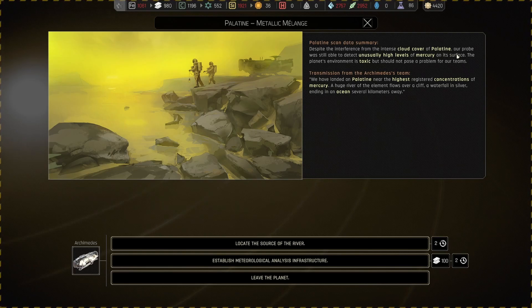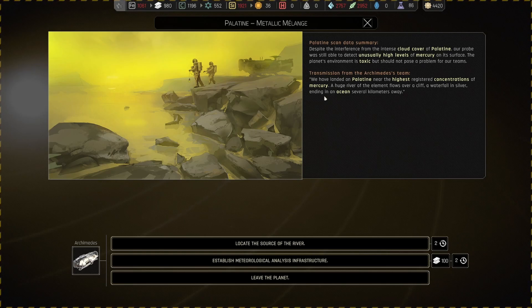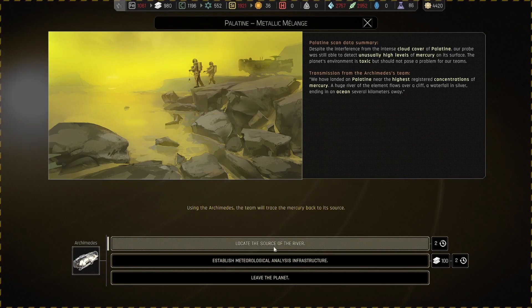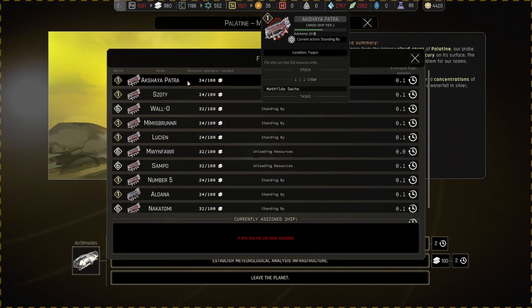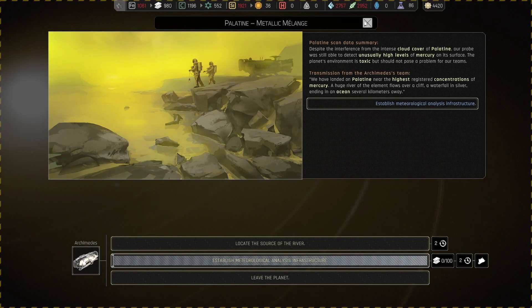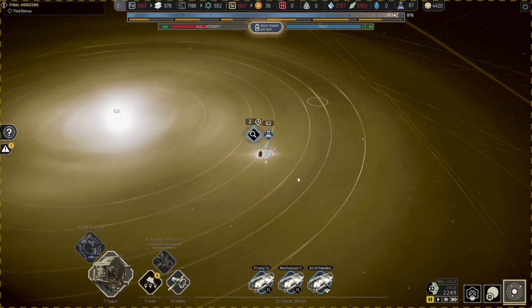Platina scan data summary: despite interference from intense cloud cover, our probe detected unusually high levels of mercury on its surface. The planet's environment is toxic but should not pose a problem for our team. Translation from the Archimedes team — we have landed on Palatine near the highest registered concentration of mercury. A huge river of the element flows over a cliff — a waterfall in silver ending in an ocean several kilometers away. We can establish a meteorological station. The Ashia Pushka — go for it!